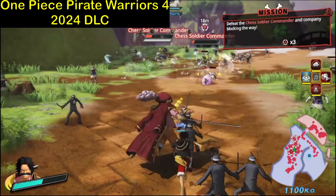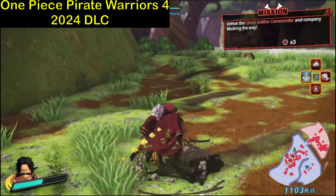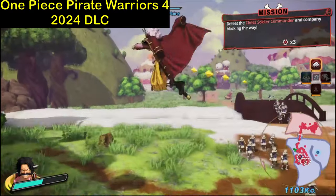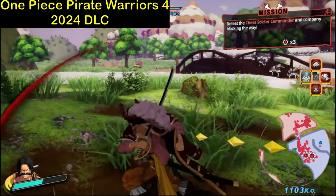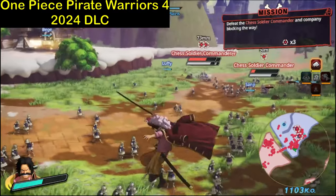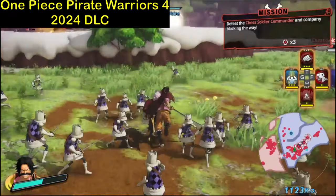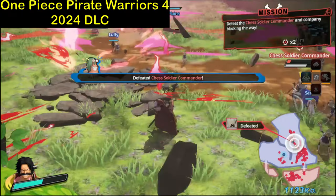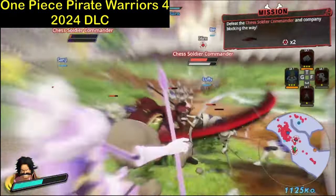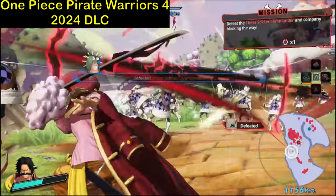Let me try his jumping skill. Jumping normal attack — so good! The jumping Haki, let me try and see. Really like this Roger in One Piece Pirate Warriors 4 — nice one! That's our Kaizoku Gol D. Roger, everyone. This riding skill is kind of fun, and one more time — Kamusari! Nice one, that's pretty much how it is everyone.